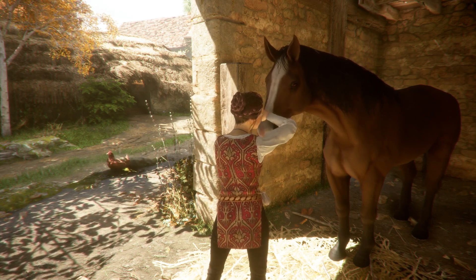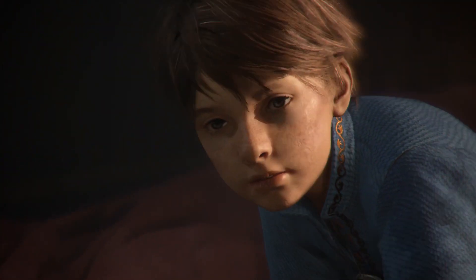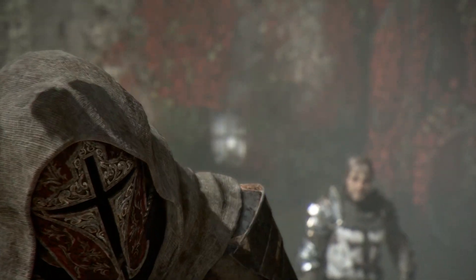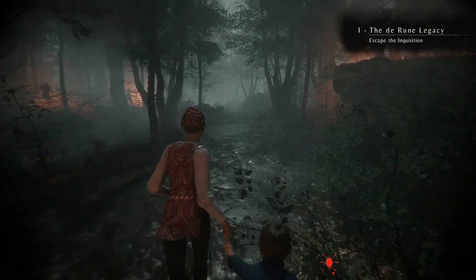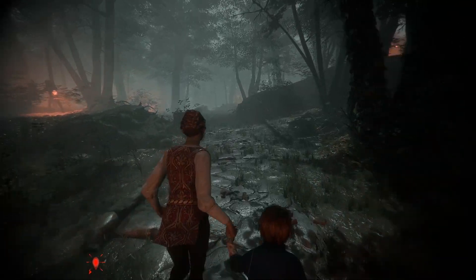A Plague Tale Innocence is the story of a young girl named Amicia Derune, who must protect her MacGuffin named Hugo — sorry, I mean her brother named Hugo — from the Inquisition, who slaughtered her family to steal him away. The Inquisition planned to use her MacGuffin, I mean her brother, to do something evil. Suffice to say, Hugo is very important to their plans.